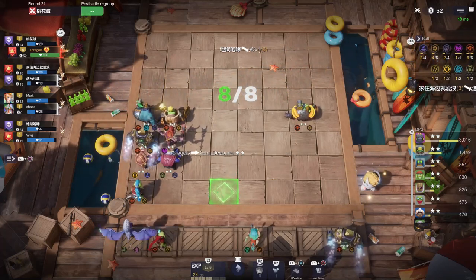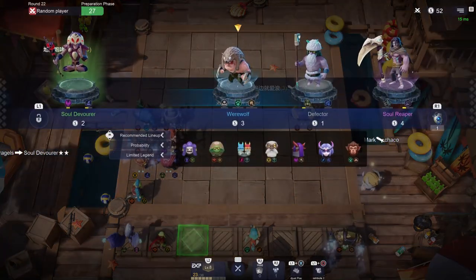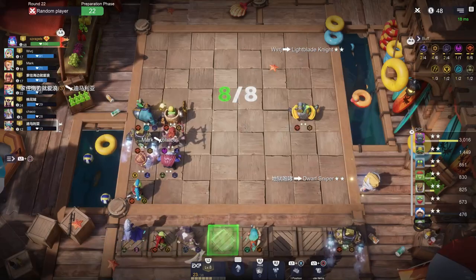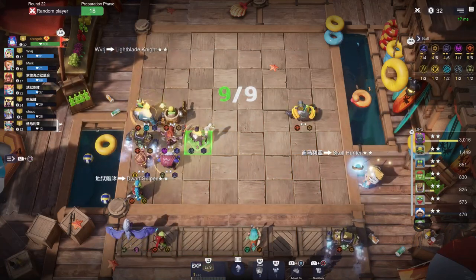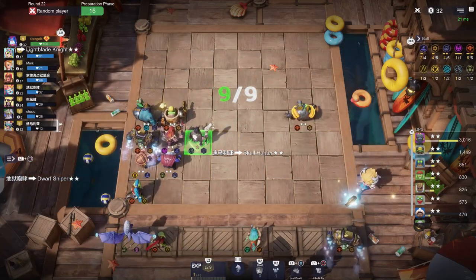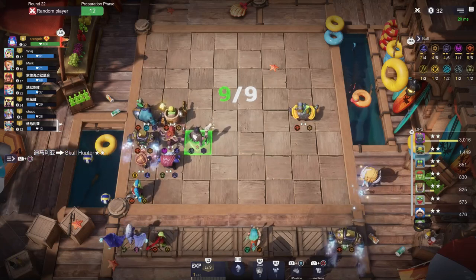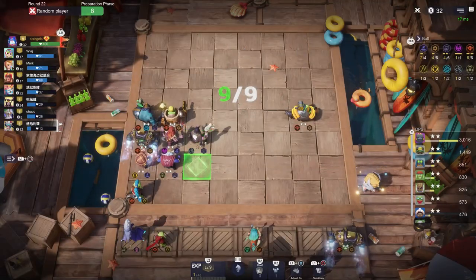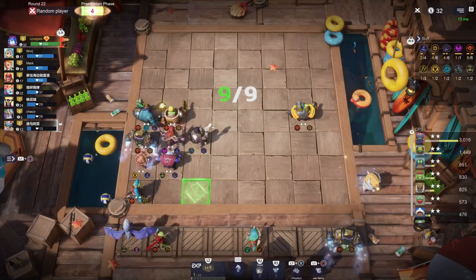I'm gonna continue leveling to nine here soon. My streak is good. Here's what I'm gonna do — I'm gonna level to nine and put Soul Reaper out. I'm only doing this because my streak is so strong right now, and Soul Reaper gives us four Warlock so it helps us get pretty brutal. That's my thought there.